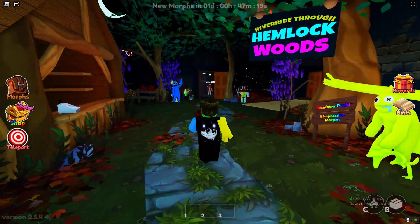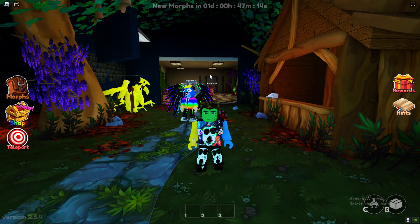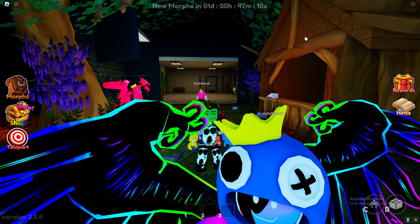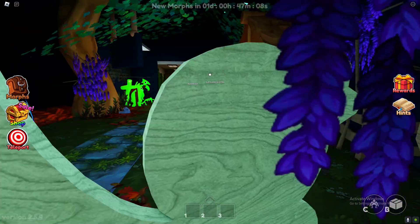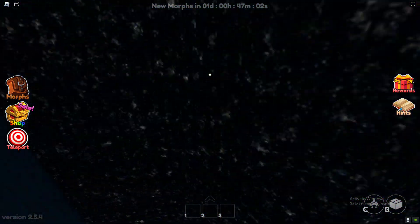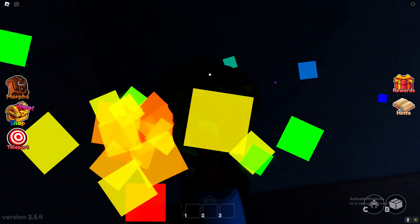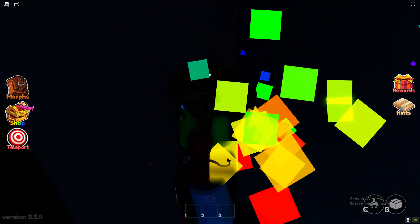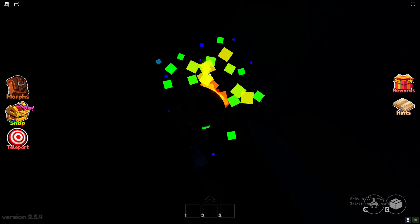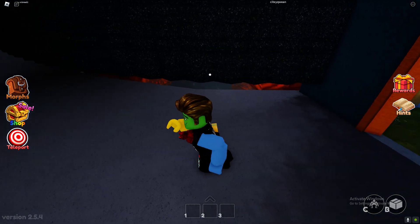Next up we got rainbow green. Rainbow green is in this room right here — just walk through the wall. This is rainbow green. And rainbow pink, just walk through the wall again to get rainbow pink, rainbow neon pink.